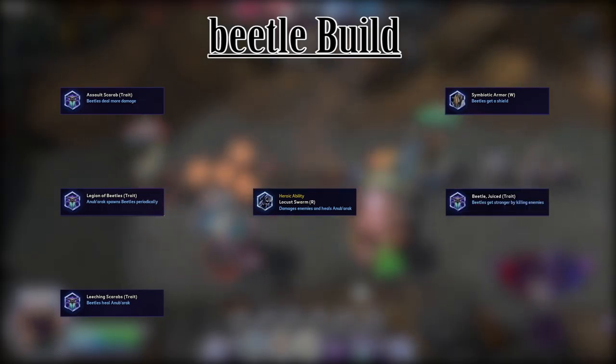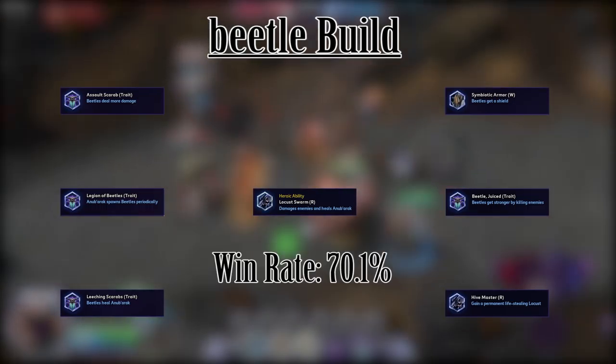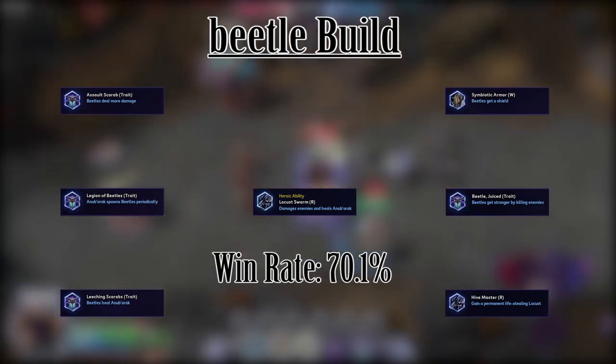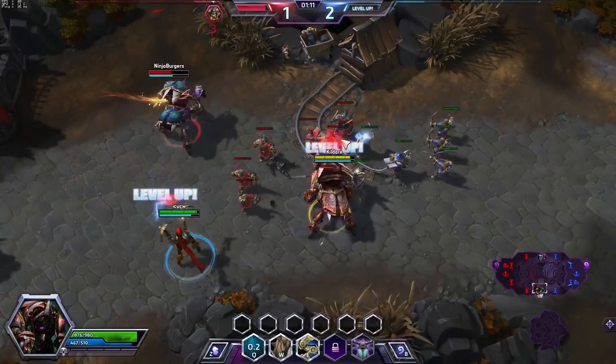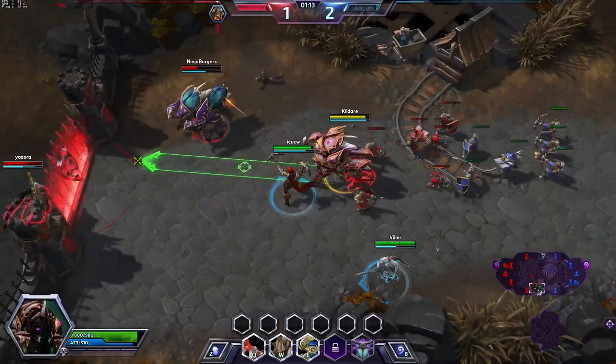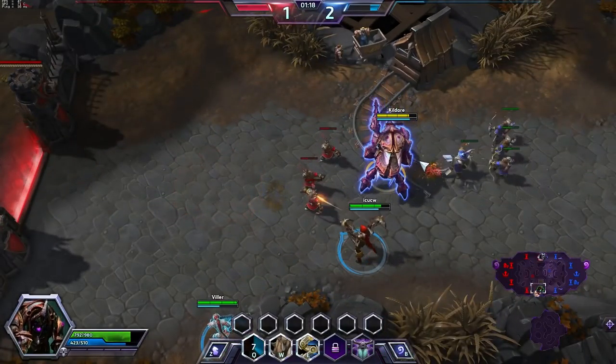Another build I use sometimes which is pretty good is what I call the beetle build. This build consists of: Assault Scarab, Legion of Beetles, Leeching Scarab, Locust Swarm, Symbiotic Armor, Beetle Juiced, and Hive Master.